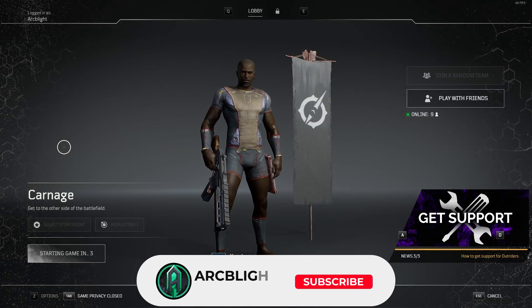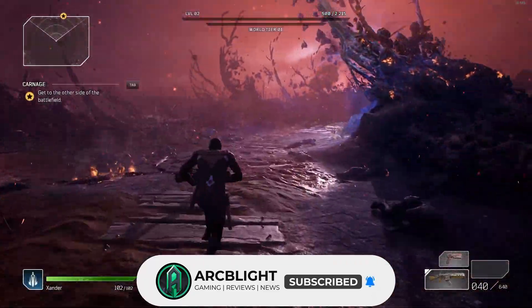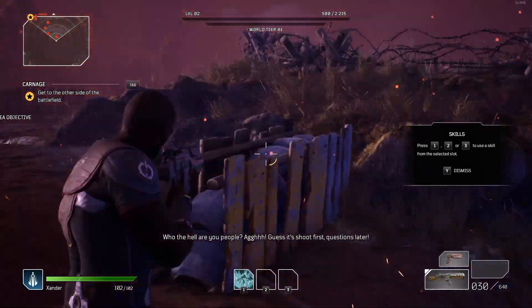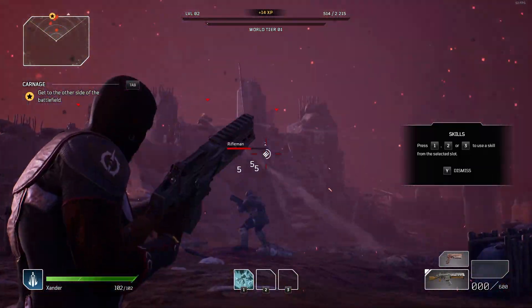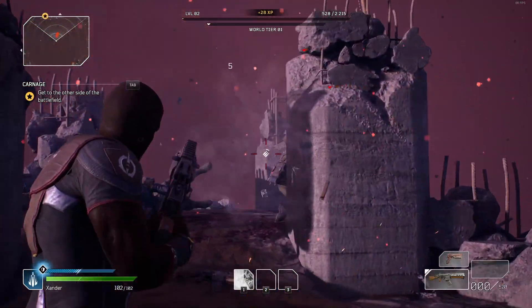To go over what everybody else is doing: everyone else is starting a new character, going through the prologue, making it to Rift Town, and then running down to their stash, pulling the Earthborn Renegade from their inbox and dropping it into their stash, then deleting the character, making a new character, and doing this over and over to get assault rifles.